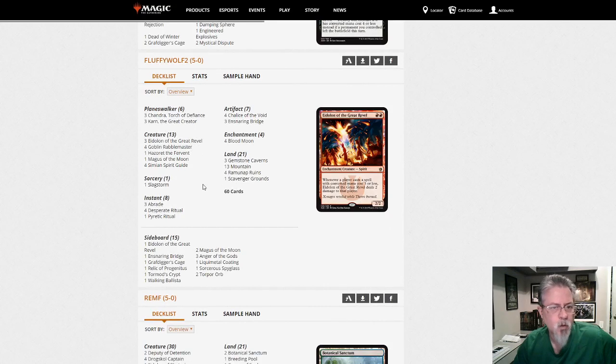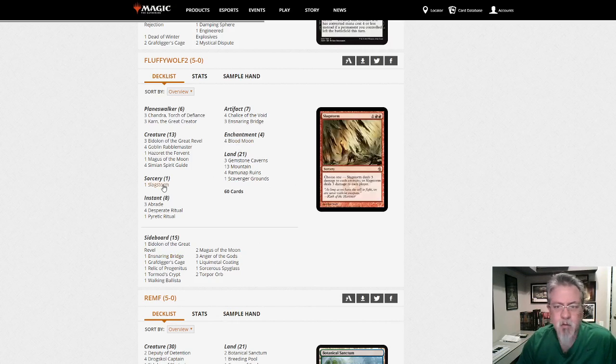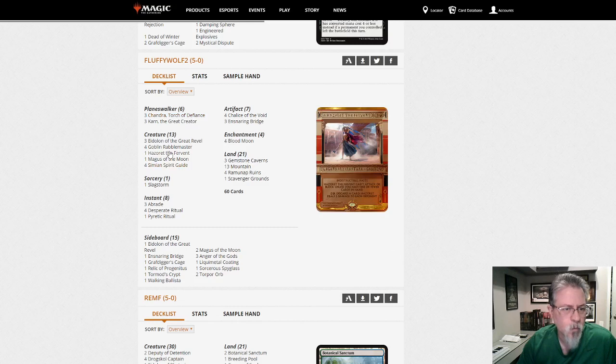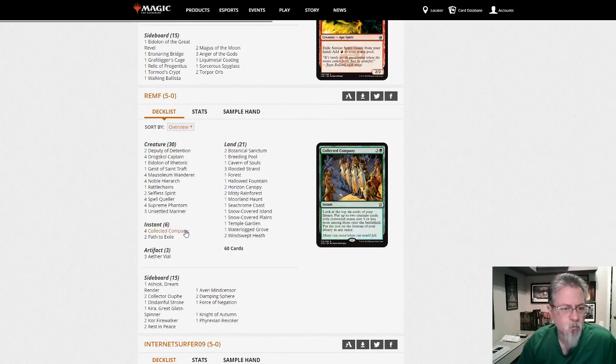Fluffy Wolf Two has Big Red — Red Prison. Karn, Liquid Metal Coating, Ensnaring Bridges, Chalices main, Slagstorm — good old Red Prison. Going to kill you with Chandra, or maybe not if you need a Bridge out.